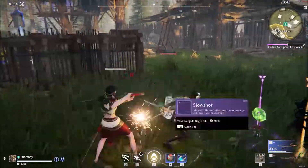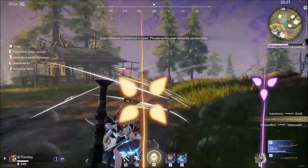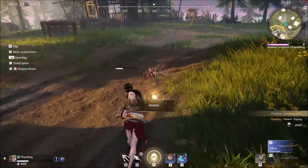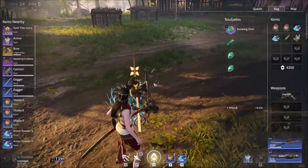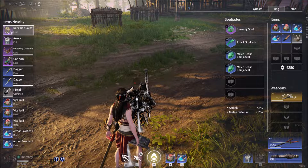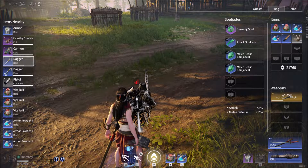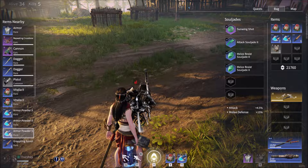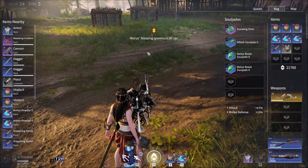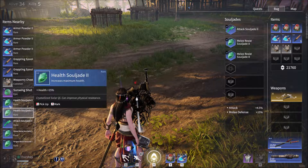Come on, there you go. Nice, yes — we killed her. Legendary bow — I want that, thank you. Repeating crossbow — no thanks, we'll take this. Purple armor — we had blue, we'll take that. Batalia — sure. We need some armor repair, and weapon crates to repair all our weapons. Let's get a health soul jade. Health attack, melee resist — yeah, that's fine.